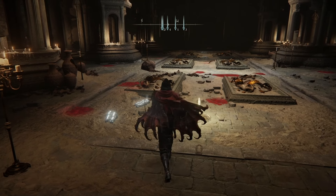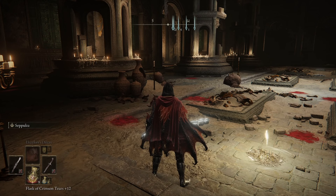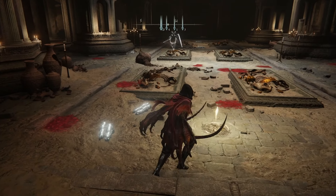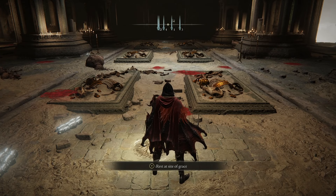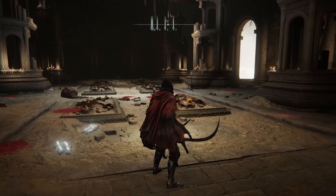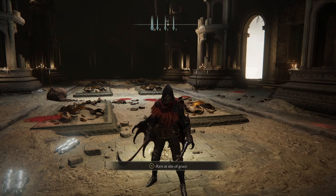Without further ado, let's get into the build. I'm using dragon incantation spells — things like Dragon Maw, Ekzykes' Decay, Golden Vow as a buff, Howl of Shabriri as a buff, Agheel's Flame, and Smarag's Glintstone Breath, with Ancient Dragon's Lightning Strike thrown in for fun too. There are a few other options spell-wise — you can get enough Intelligence for things like Night Comet if that's your play style, but ideally you want to stick to the dragon incantations as that's our primary focus.